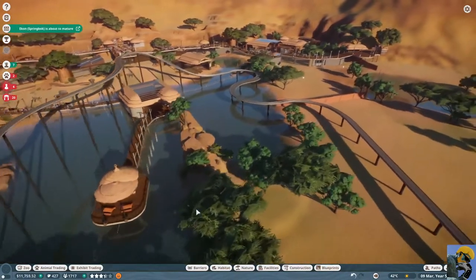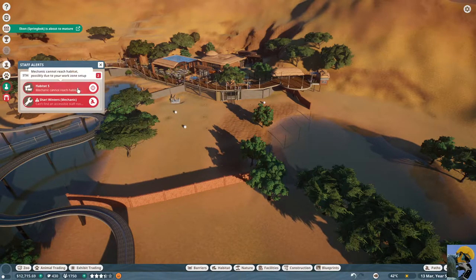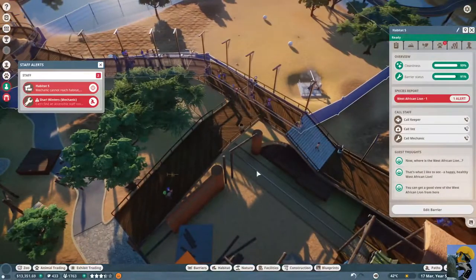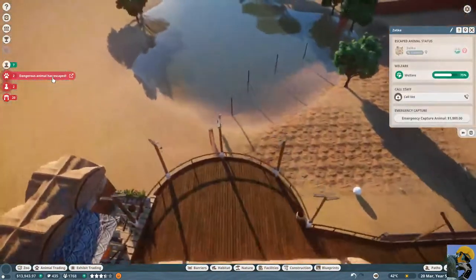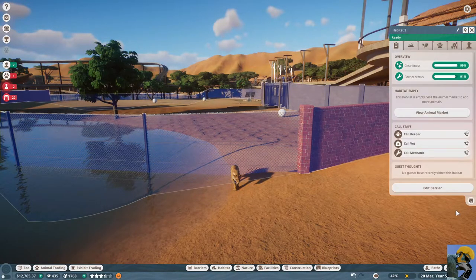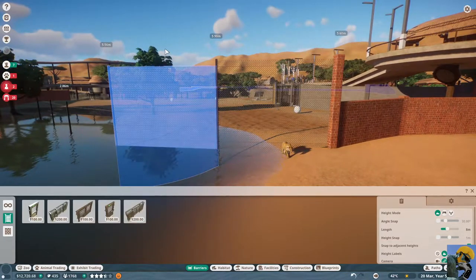Let me look at my zoo itself. On the good side, everything is going up. I know this guy can't reach the habitat for reasons unknown — here's a path that goes right here. But an animal escaped! Apparently that fence was not tall enough for the lion. Just capture it. And then we're going to have to edit the barrier. That lion just climbed it like it was a joke.